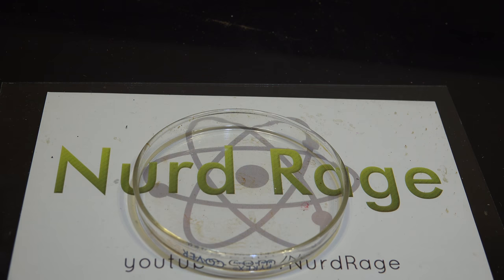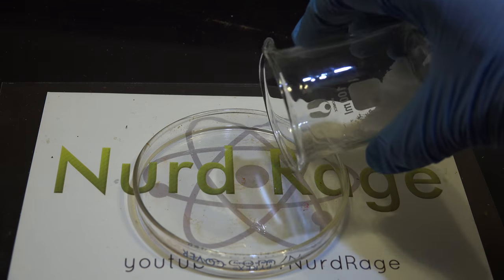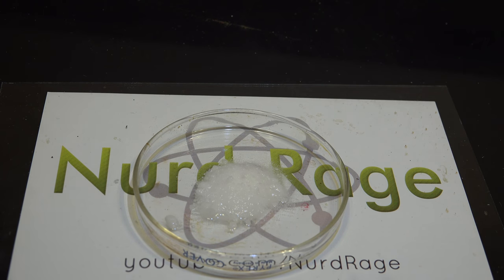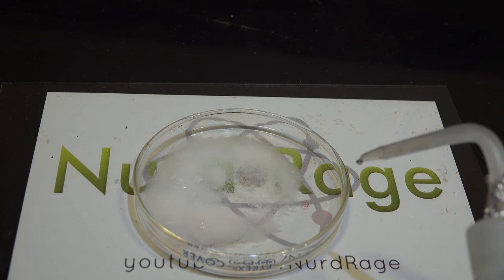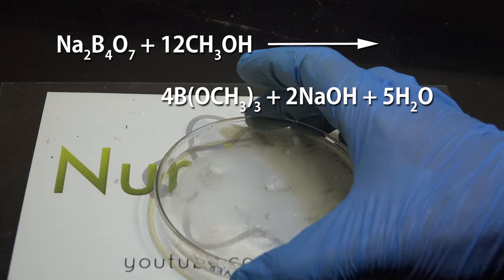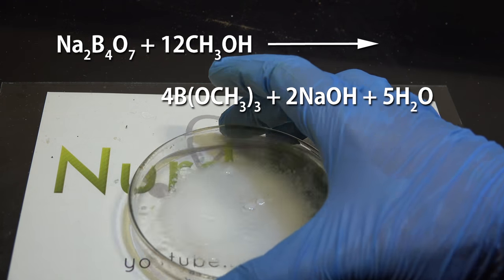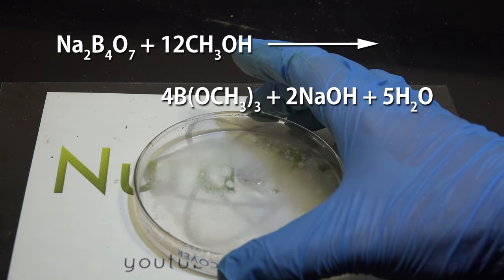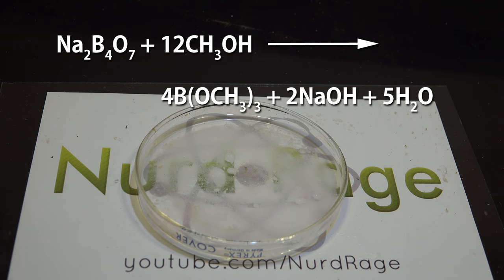Now to make the flames green, all you gotta do is add some borax or boric acid. I'm using borax since I couldn't find boric acid. Mix it up to get a saturated solution. What's happening is the borax is reacting with the methanol to produce small amounts of trimethyl borate. The conversion is very small, maybe only a few percent or less, but the effect is very powerful.